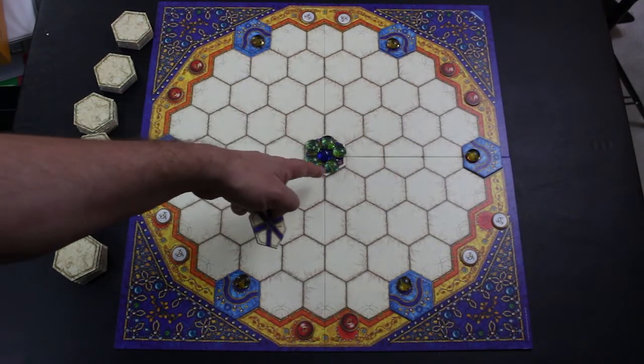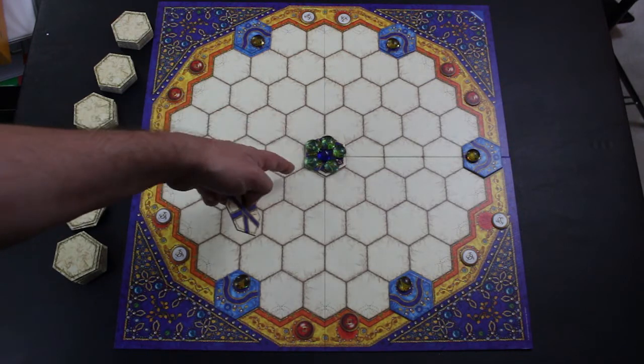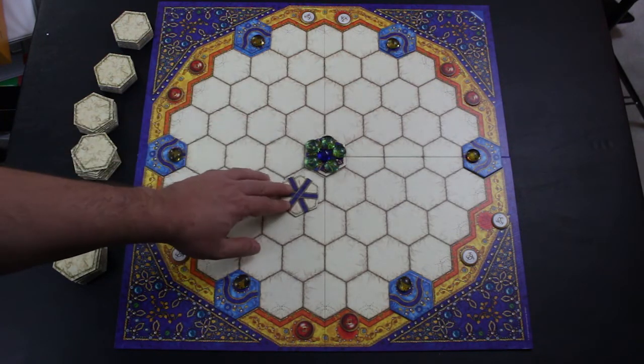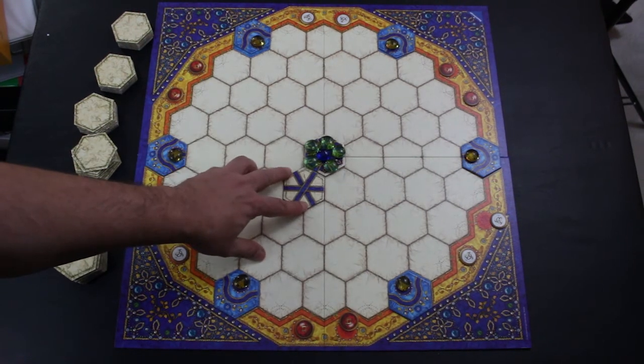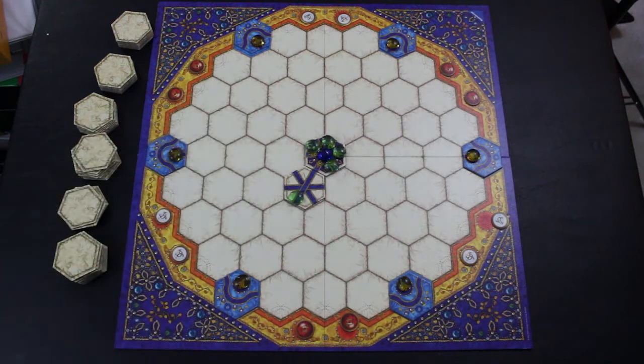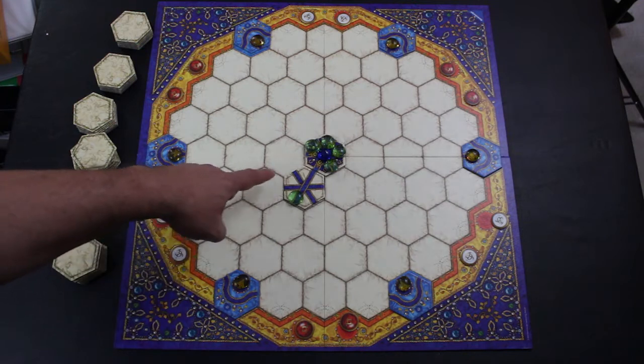In the central area we have five green gems and one blue gem — all the greens have to come out before the blue comes out. So for example, if this is the white player, they might place their tile here and then take one of the greens and push it forward as far as they can down that path.